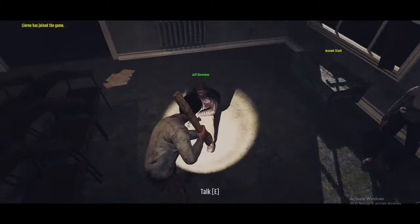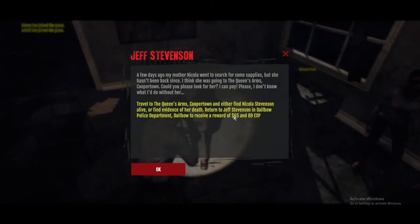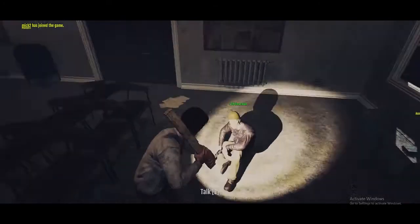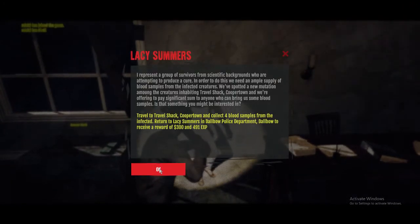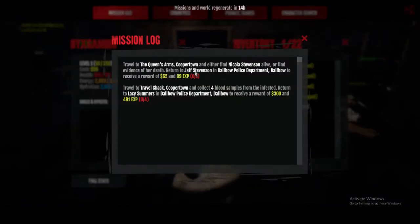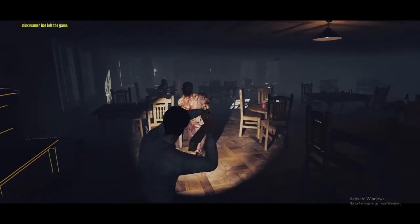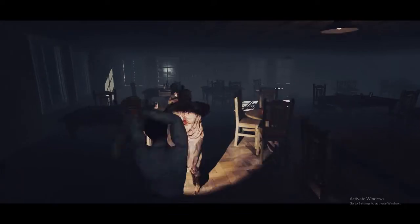These are the people you talk to for quests. I have to go to Coopertown and find evidence of Nicola — whether they're dead or alive. I really hate the blood samples mission so I'm skipping that one. I just remembered the recommended level for Coopertown is level five and I'm only level one, so I'm going to skip that mission and just start looting other areas.